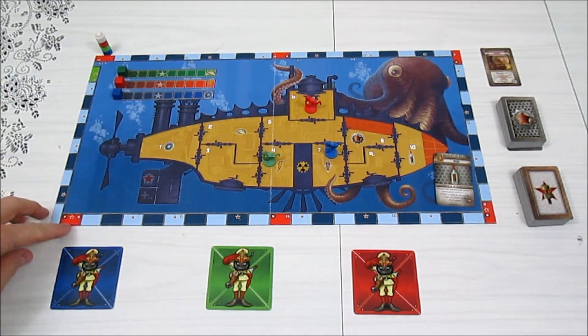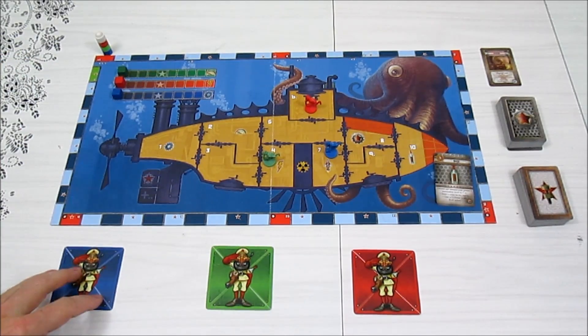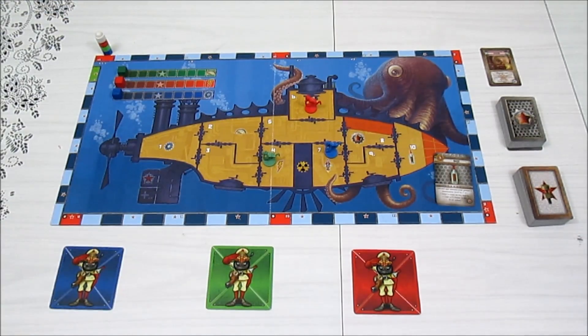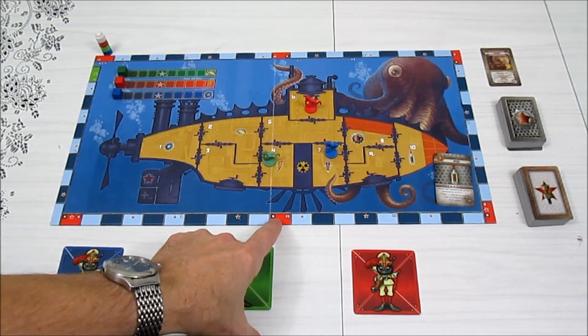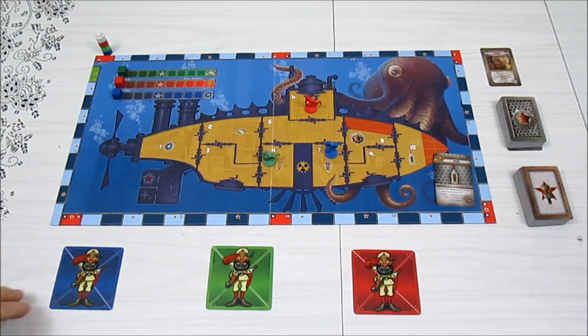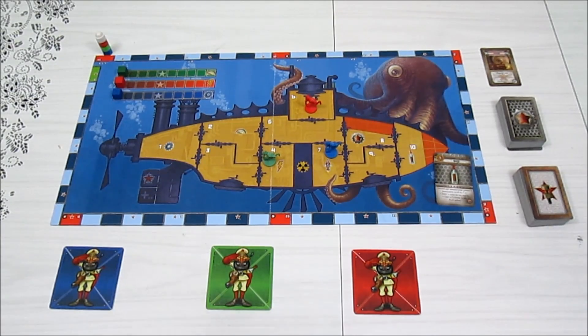There are 60 spaces on the board and you have to get through them all. Each of your gnomes has to survive to the end of the green space to be rescued. You lose the game if any one of the catastrophe markers reaches the end. There are little gold stars on the board — when you land on one you must draw an event card, meaning bad things happen. White stars mean you draw an item card.